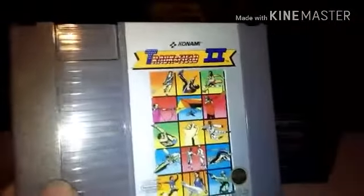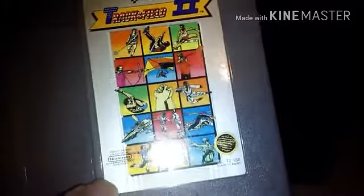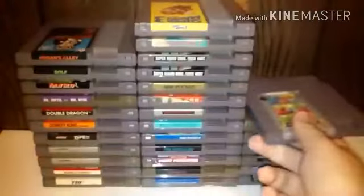Then we have Track & Field 2, which you do the things like it shows on the front. We can only do certain ones of them because we never found out how to throw the ball in the chain — or whatever that one is. But it's somewhat decent at least.